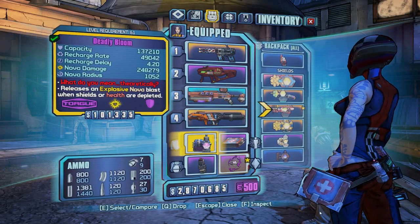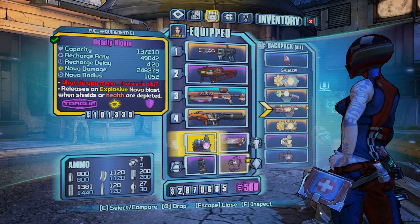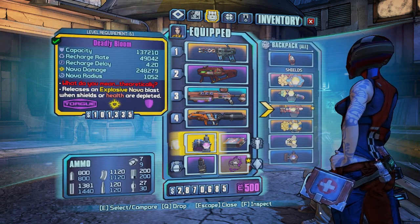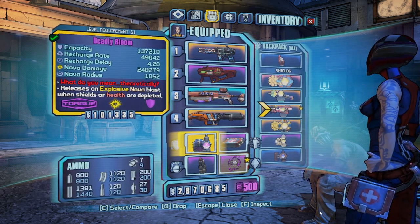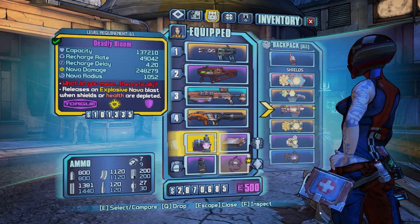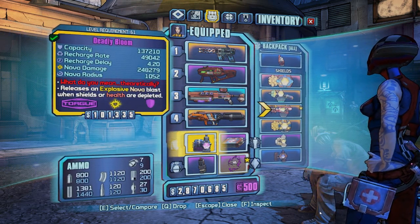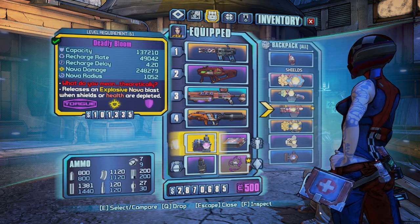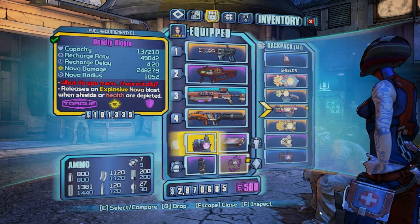What's up YouTubers, Mr. McRaven here back again with another Borderlands 2 episode. Today I'm going to be going over the basics of shields within Borderlands 2. If you're fairly used to Borderlands 2 you'll pretty much know how all the shields work and this video might not be for you. However if you're beginning in Borderlands 2 and you're trying to understand the different types of shields and what they all mean, I'm going to go through some of the basics of different shield types and what some of those numbers actually mean.